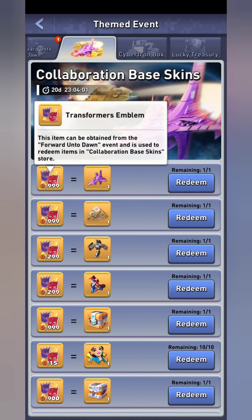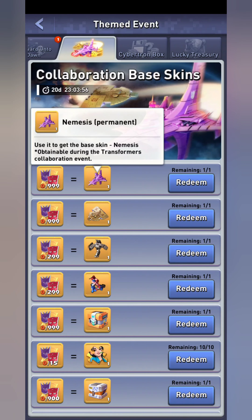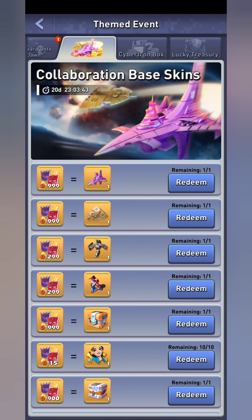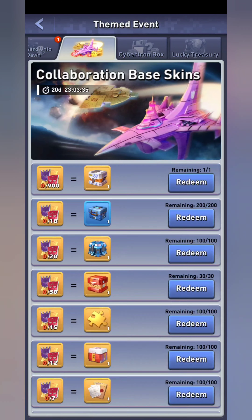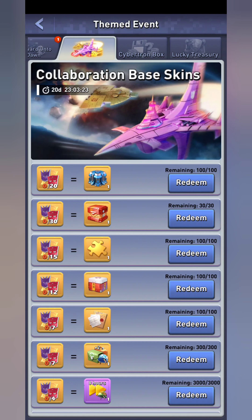These are the emblems and the rewards you can get from the store. The Nemesis base is very good — it's very comparable to the volcano skin, so if you're using that this is very comparable. The Arc skin skill is absolutely amazing; whether you want the base itself or not, the skill is worth getting. There's also the universal skin choice chest and many other rewards. Something I want to point out is this level three rare skill chest — there are 30 of them for only 30 rewards, so if you get there it's definitely worth grabbing.